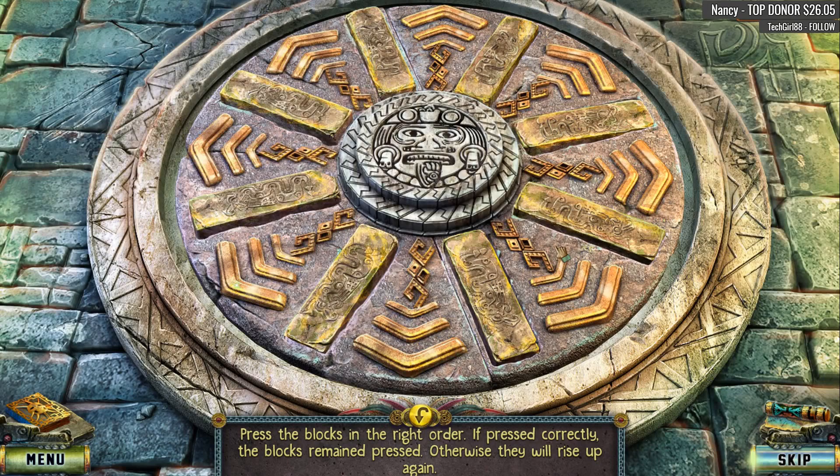Press the blocks in the right order. If pressed correctly, the blocks remain pressed. There we go.